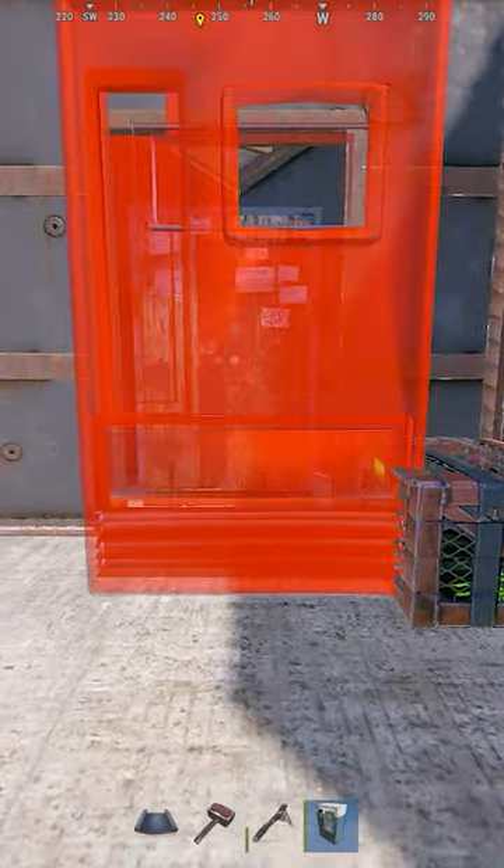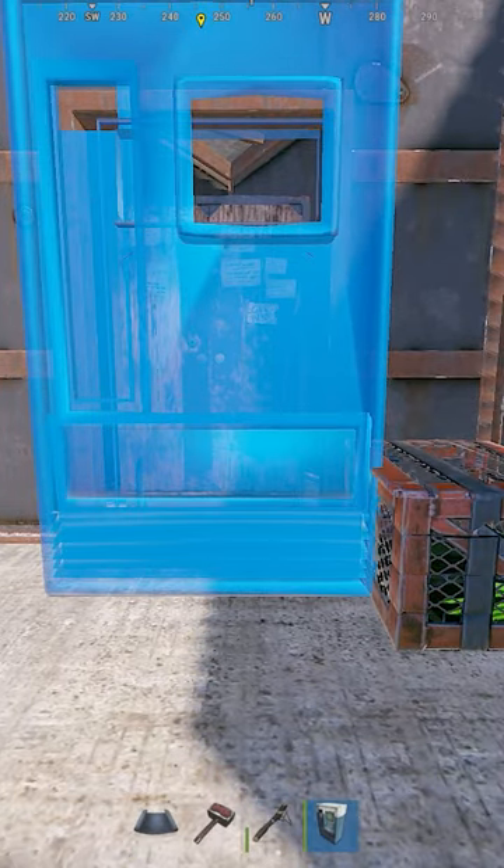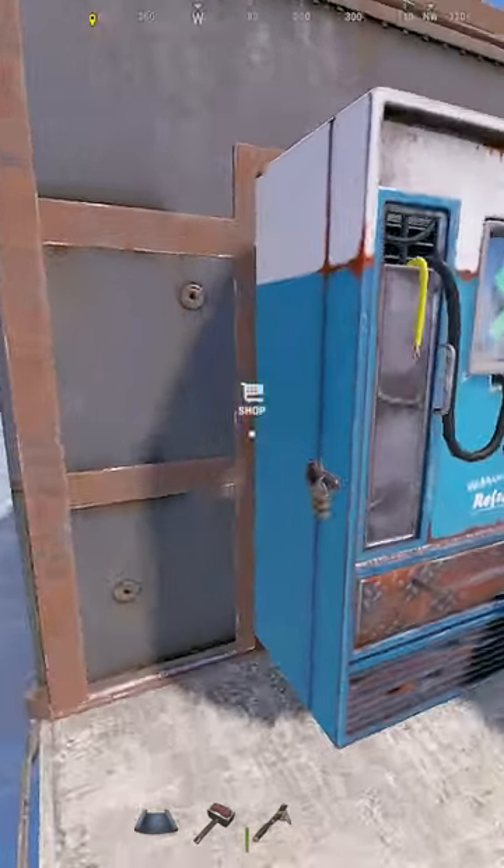You don't want the vending machine facing inwards, but facing towards you. Pull it back to you a little bit and go as far right as possible. You'll see that you can access the tool cupboard through the vending machine.